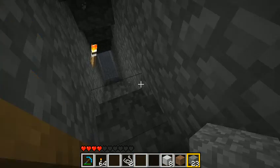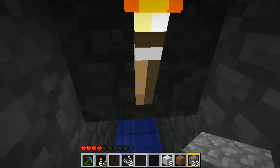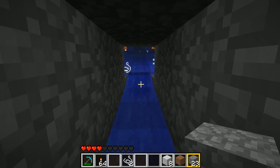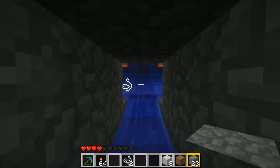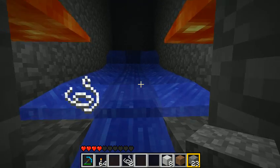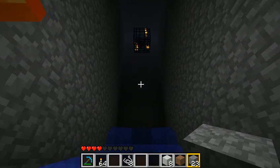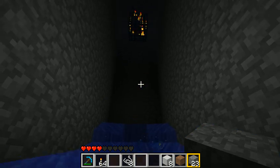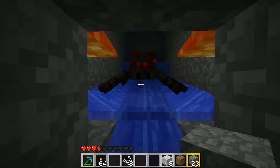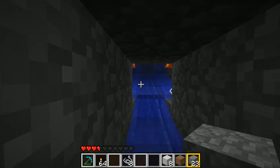We are going to close that up. It goes down here and we have our lava blades in place, as per the Coffinshire item factory. This is a specialized factory, however — it makes string specifically.